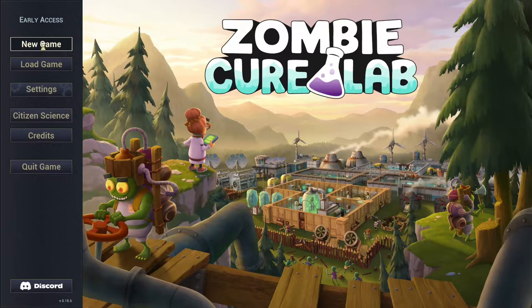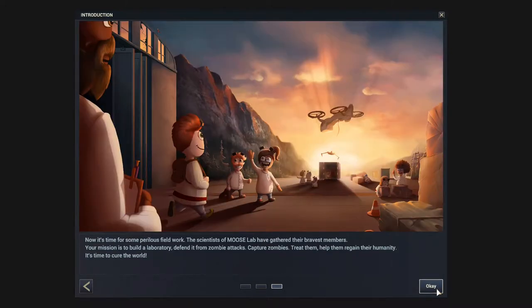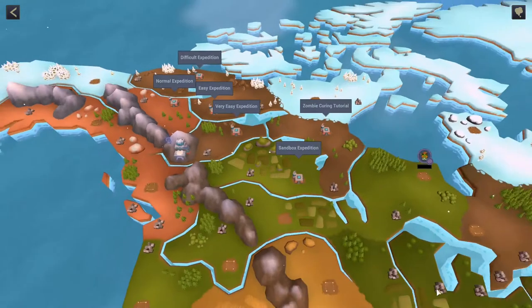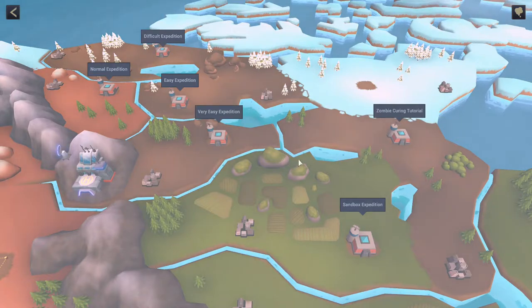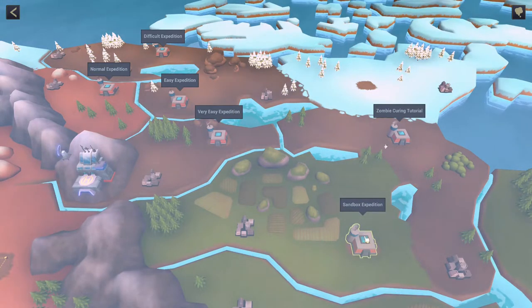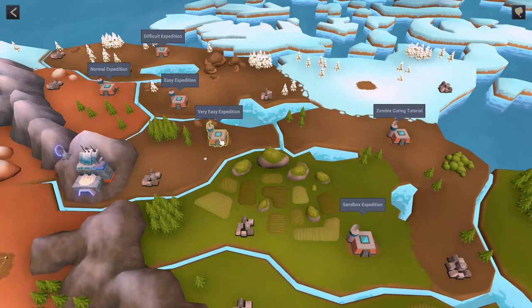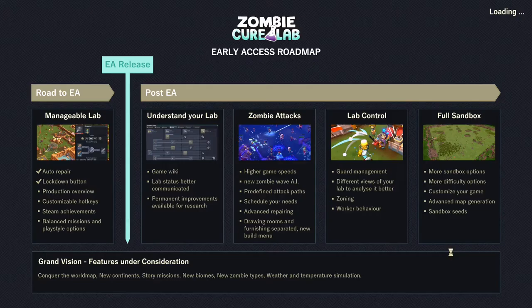To get started we're going to go with a new game. It provides a little background about how there was a zombie apocalypse, and there's a remote lab in northern Canada that has developed a partial cure — and we can work with those scientists to develop the full cure. That takes you to the map where there are a number of different scenarios. The tutorial walks you through getting started. Sandbox gives you a lot of resources so you can mess around without a challenge. For this video we're going to go with the very easy expedition so I can focus on showing you how to get up and running without worrying too much about getting defeated by the zombies. To get started we just click on this location, it shows us the resources we're going to start with, and the available scientists — we'll have 20 workers in the beginning. So we'll go ahead and start a new lab.